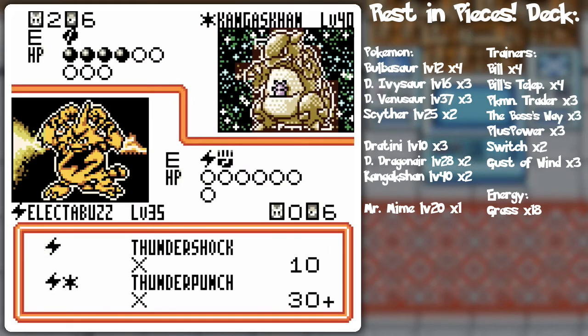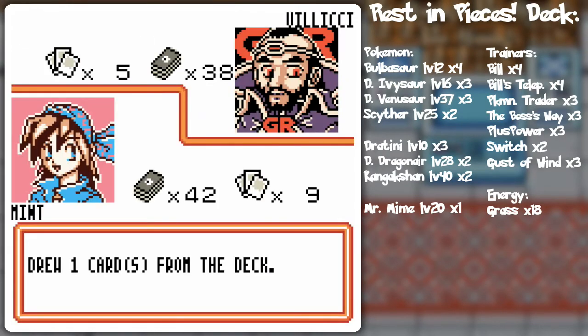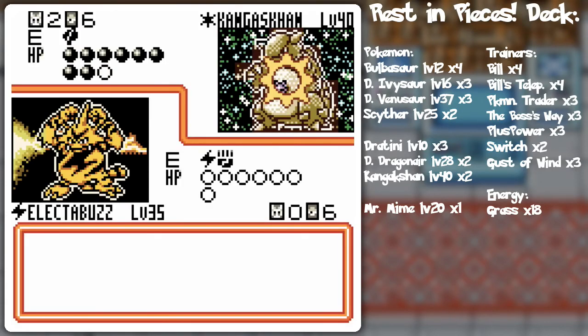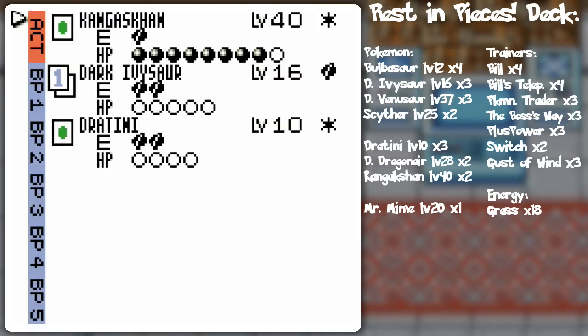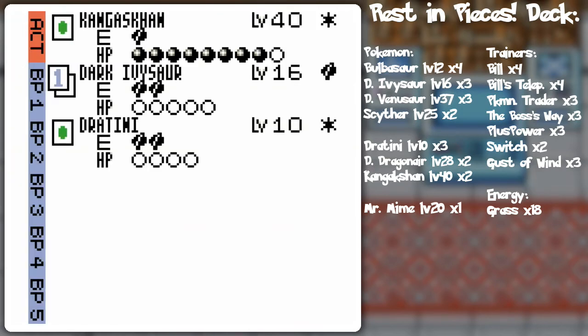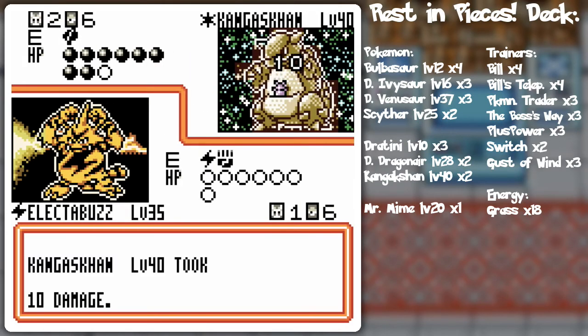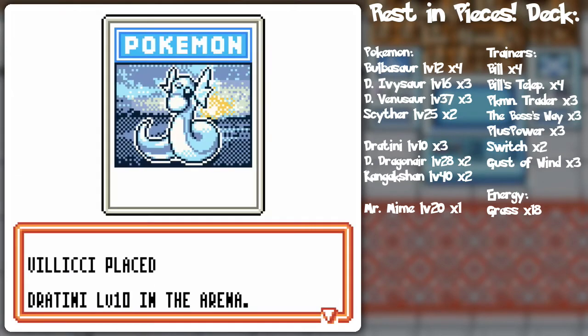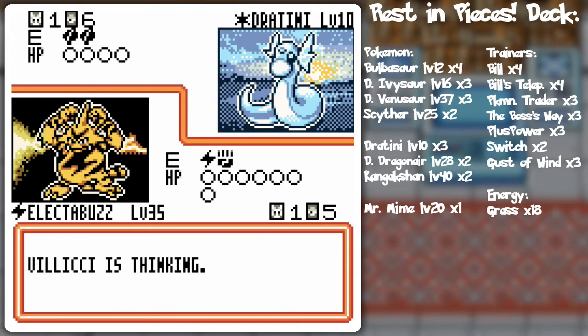Switch is useless - I'll go Thunder Punch, nice! I don't know if I should knock out the Kangaskhan for the same reason I didn't knock out Onix - because I don't have anything established on my side except for Electabuzz and Spearow. That Dark Ivysaur is... it still hits, you know. Come to think of it, it can't do that much damage, nor can Dratini. Let's Thundershock and knock out Kangaskhan to stop his draw power. He might get that Dark Venusaur that I have not been able to get, but I don't think he's got it.